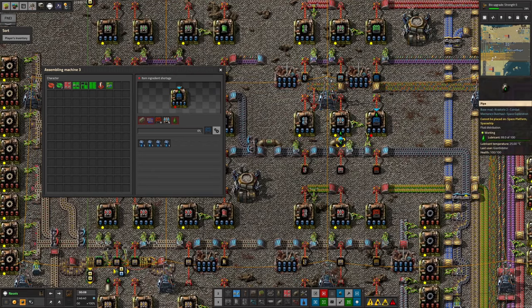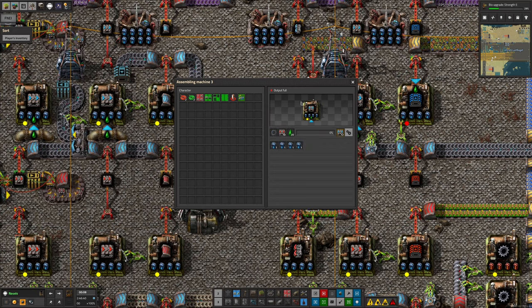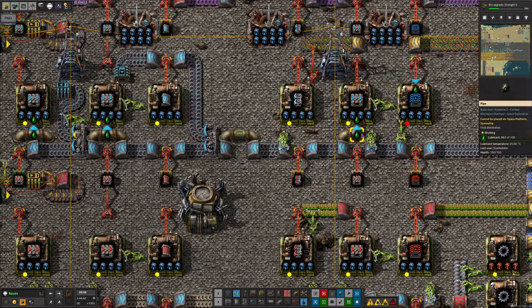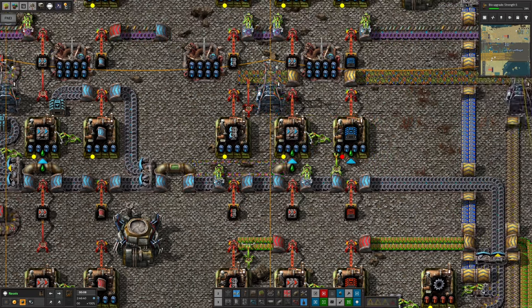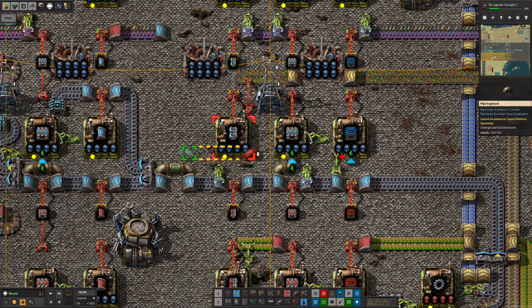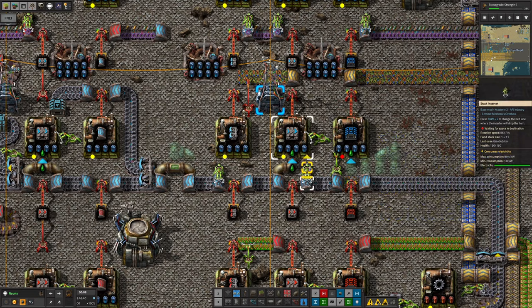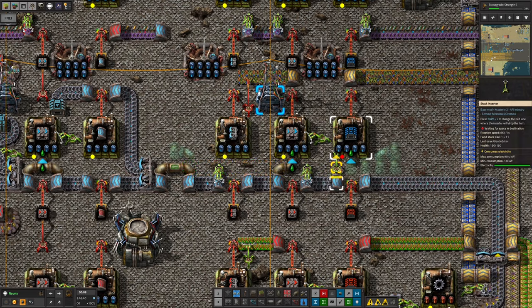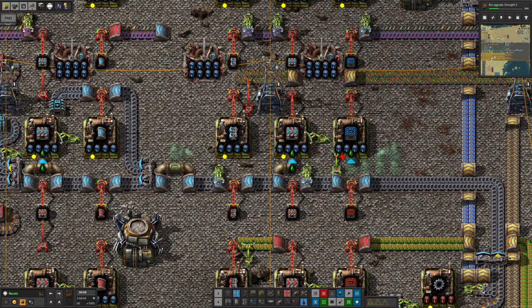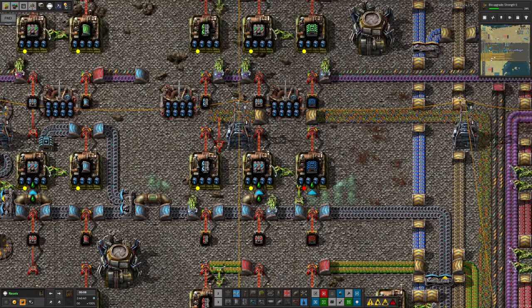That's going to need a little bit of shenanigan-ing with the inserters along here to get these steel gears in, and I'm not quite sure how we're going to feed the lube into this machine. I guess we could put another underground pipe like that and fill in like this, which is horrible but would work. We'll see if we can come up with a better idea than that. This one doesn't require the steel gears anymore, so yeah, it's all a bit ridiculous with the recipe changes.